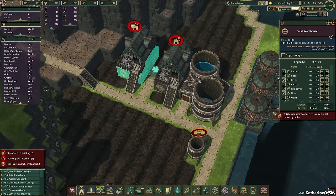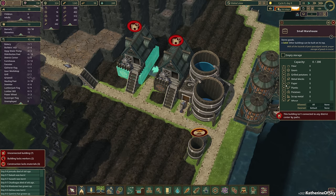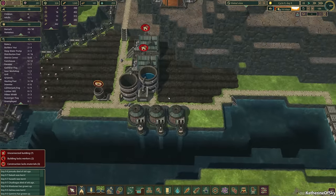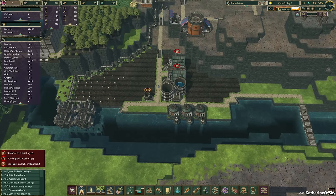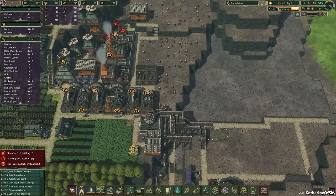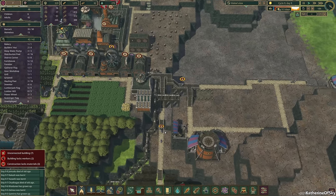I think this one can be potatoes. We might not need to keep potatoes since we process them very quickly. We might need maybe more storage for wheat. We'll see.